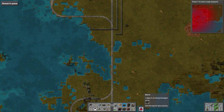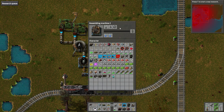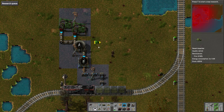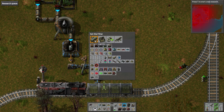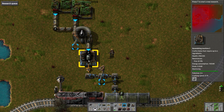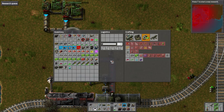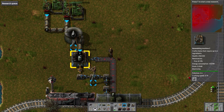We've linked up the two power networks — that should actually be producing oil and we should be golden. Shit, we need barrels — I completely forgot about barrels. This is going to be a somewhat more complicated process. We're going to need a smart inserter over here and tell it to take empty barrels. All we're going to do is get the oil coming in here, bish bash bosh. Let's make some oil barrels right now. That can go in there — we should have four oil barrels on here now.